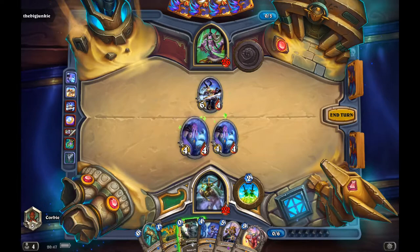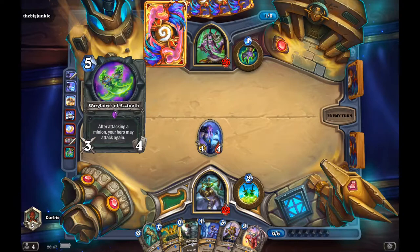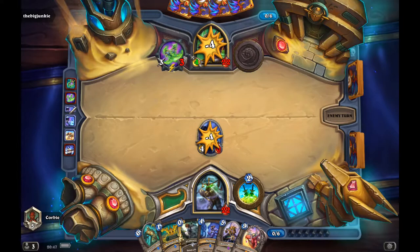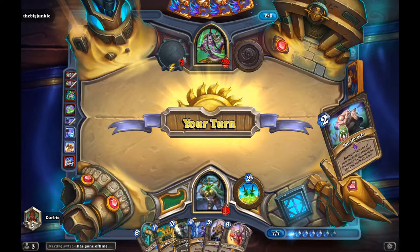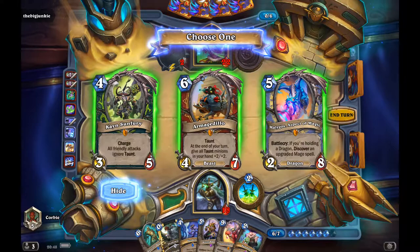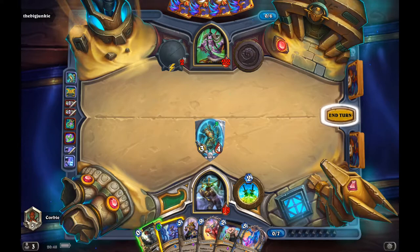He wasn't blocking, so it's an easy clear for me and I can take tempo on the board. I'm thinking next turn I'll probably bring down the Cardboard Defender, maybe play Dragon Sword to see what I get. It all depends on what he does. He plays the Warglaives to push damage to face and kill the Faceless Corruptor. Looking at the Dragon Sword options — the Kane could be good to push damage, and the extra could be good for tokens, but I only have one turn-one minion in hand so it's not that beneficial.